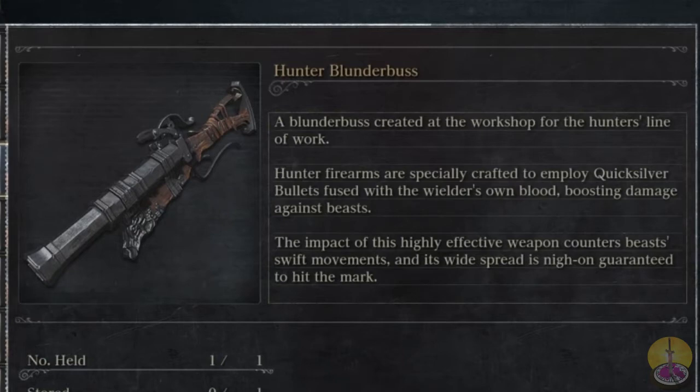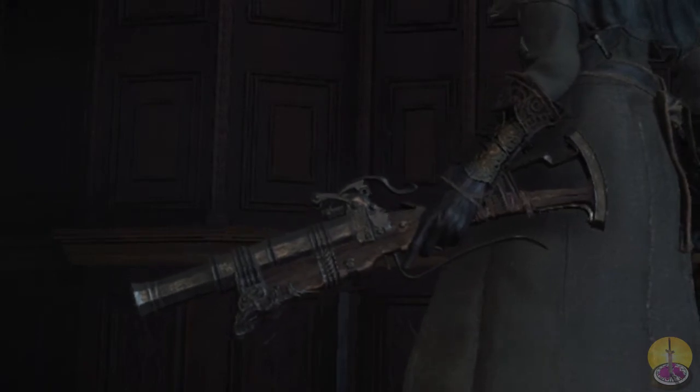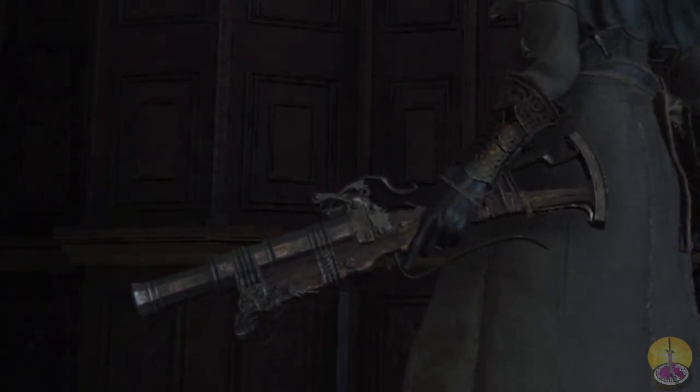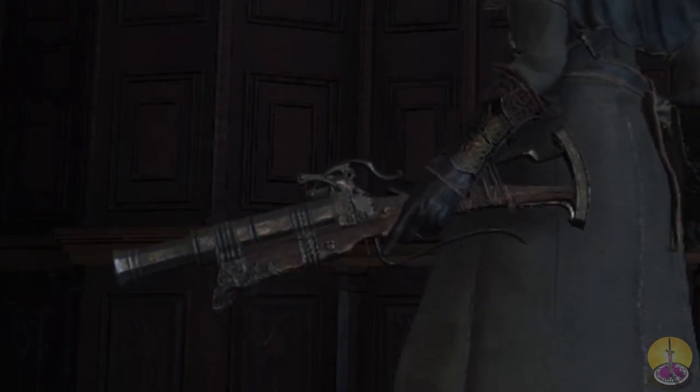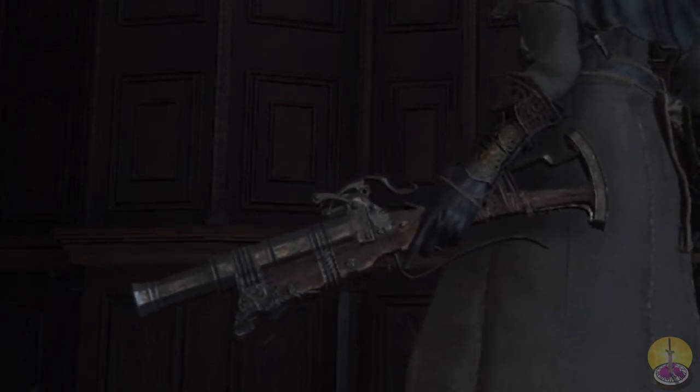The shotgun was derived from the original blunderbuss back in that time. Visually, I believe I got a picture of a blunderbuss up here, and yeah, it looks close enough. The bore of the blunderbuss has to be incredibly large because you'd pack lots of black powder in there, and the blunderbuss in theory could shoot just about anything — rocks, glass shards, quicksilver bits. So yeah, it was a very simple, rudimentary weapon.